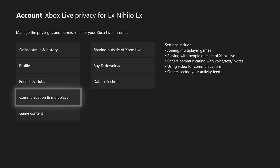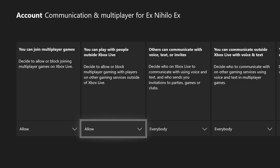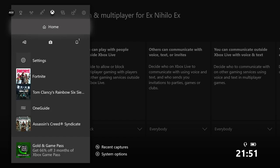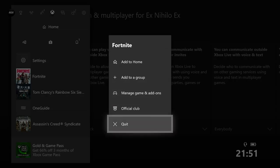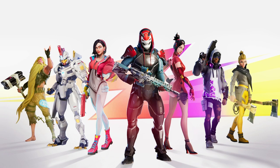Once you're there, go to View Details and Customize, then go to Communication and Multiplayer. From here, go to the second option — this is what Fortnite allows — which says 'play with people outside Xbox Live,' meaning PS4, PSN, and PC. You want to block that. After you've done that, make sure you've quit Fortnite completely and then just load Fortnite up again. It's that simple.